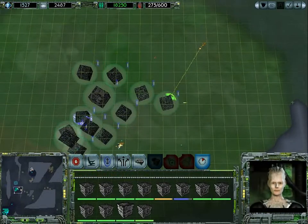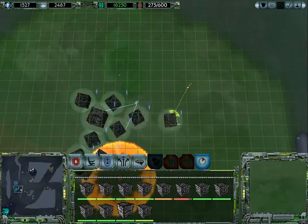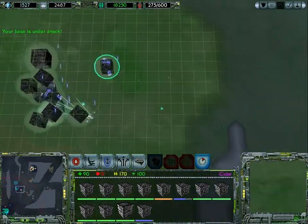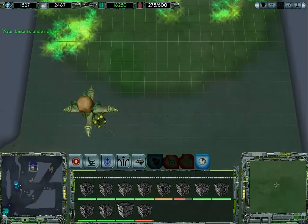We have located the rift maker - destroy her and the rifts will collapse. The collective is under attack. Let's move them outside of whatever is shooting us here. Additional technology acquired.